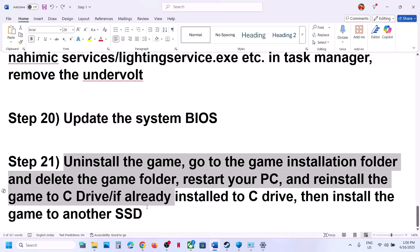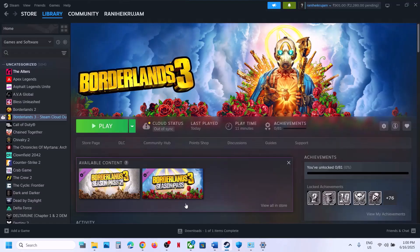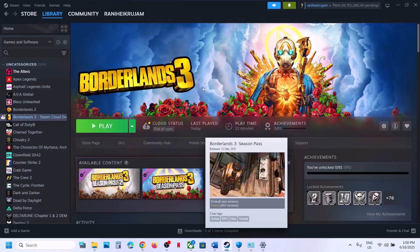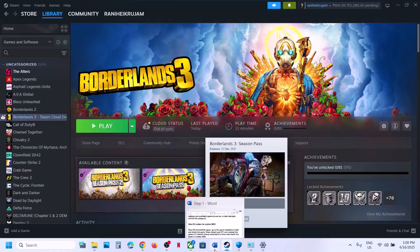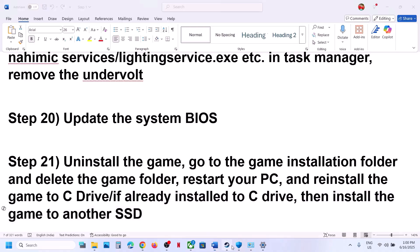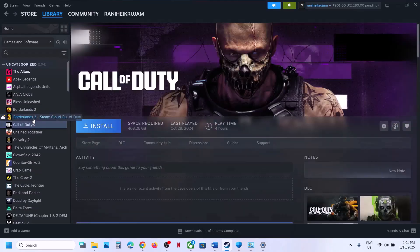The last step is to uninstall and reinstall the game to a different drive. Right-click the game, select Manage, click Uninstall. After uninstalling, go to the game installation folder, delete the game folder, restart, then reinstall the game to the C drive. If it's already on C drive, try installing it to another SSD. One of the steps shown in this video should help you run the game successfully. Thank you so much for your time — please like this video and subscribe to my channel.